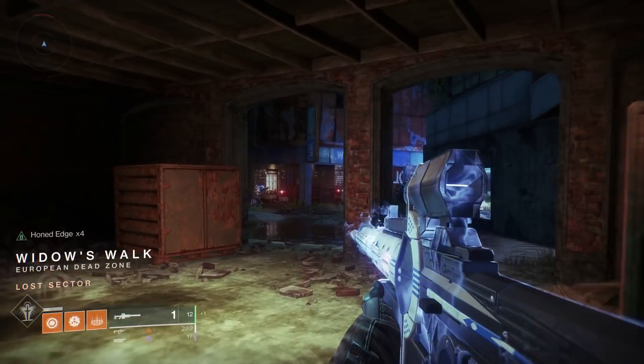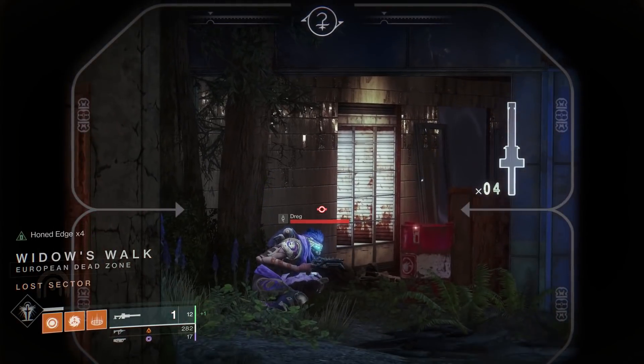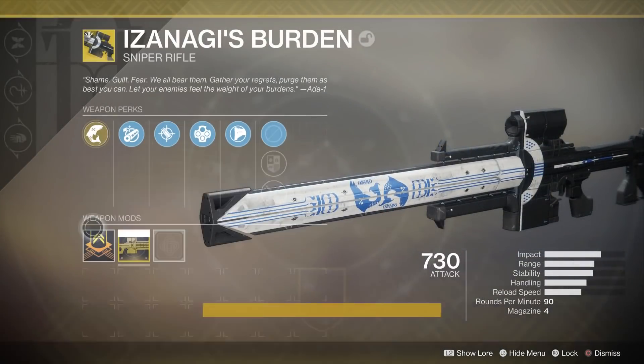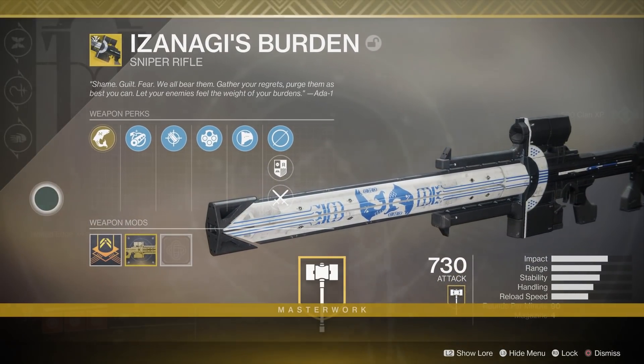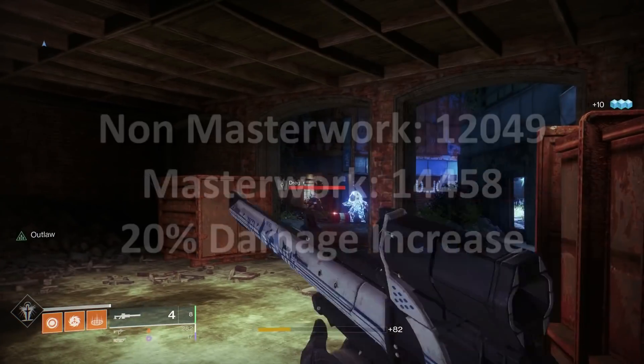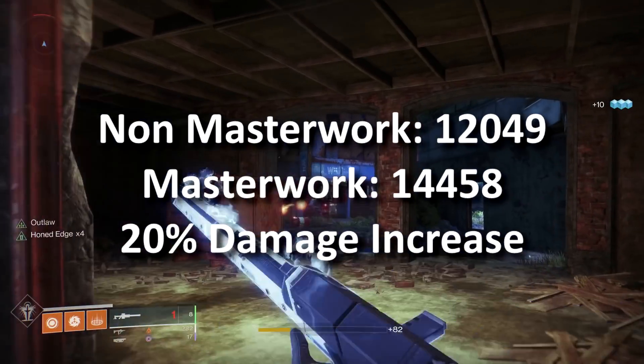I did some testing and non-masterworked I was able to do 12,049 damage for a headshot. I put on the catalyst, made it masterworked, headshot the same exact enemy and got 14,458 damage.